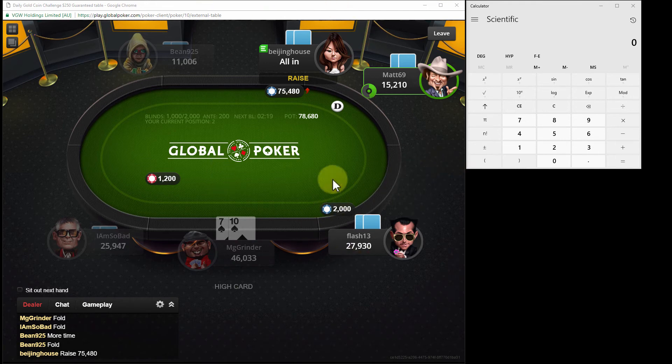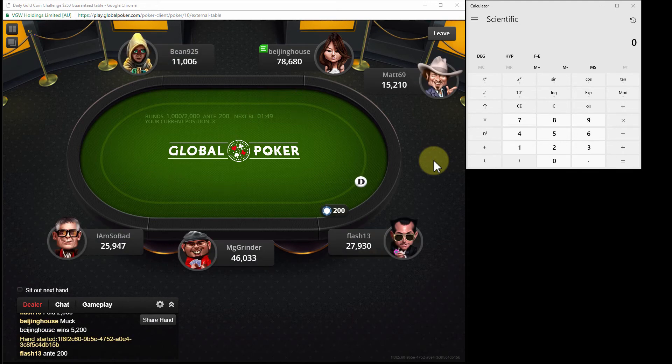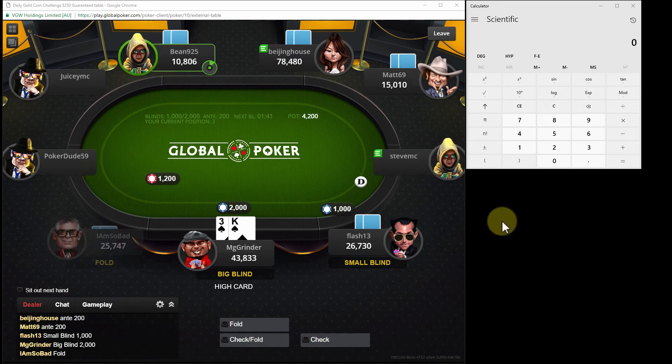It's quite hilarious because Flash has 13 big blinds. Please give me aces and let her just stick the money in. Sorry if you heard that noise - that's my Hydro Flask. I have ice in it and it makes clinky sounds because of how it's designed with its metal with a vacuum in between, keeping everything cold.